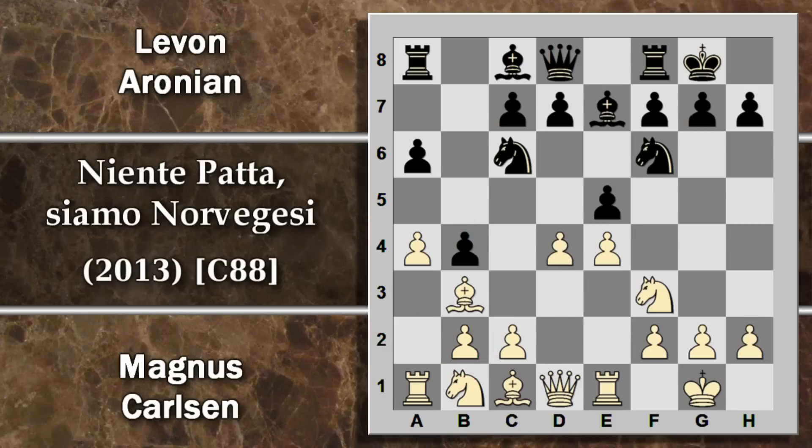A questo punto il bianco rompe gli indugi e cerca di aprire il centro per trovare un po' di sbocco ai propri pezzi, altrimenti il nero resta in troppo vantaggio materiale. D6: viene difeso ulteriormente il pedone E. E qui si cambia tutto. Senza le donne la situazione si semplifica un po', però il bianco deve risolvere ancora alcuni problemi, tipo lo sviluppo dei pezzi sull'ala di donna.